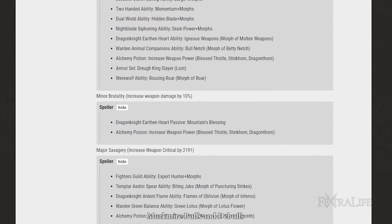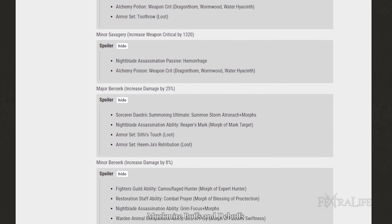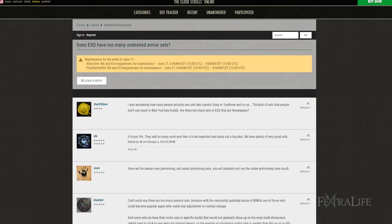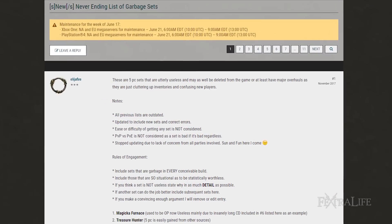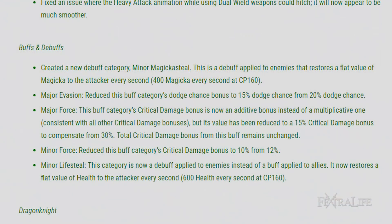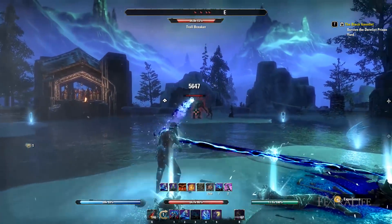When the only difference in builds is which set you use to get the same buff, then all you're left with are proc sets to make up the bulk of your variety. The Elder Scrolls Online community has stated time and time again that they are not a fan of these types of sets because they are randomized and do not involve player skill. PVE players are especially not a fan, as they can no longer critically strike since the Homestead update. Many PVE builds have high critical strike chance, making this wasted on these types of sets.